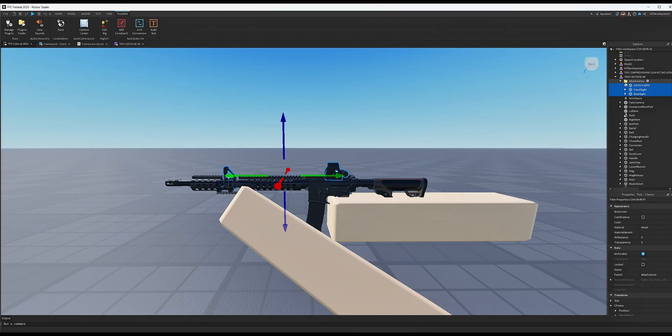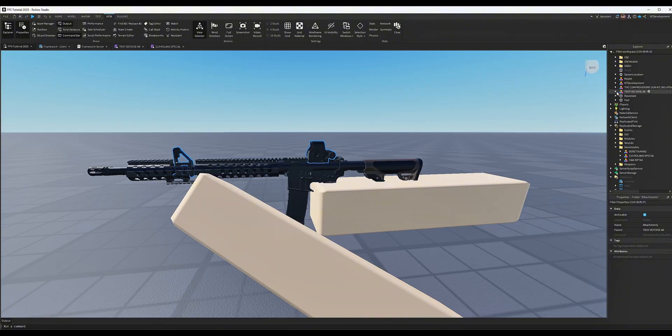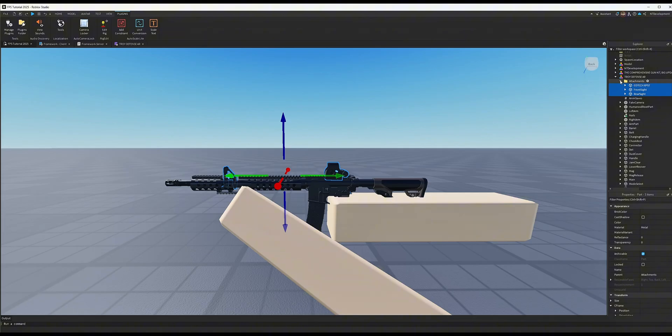Leave them in this folder so you don't mix them up. Super important: every gun in your view models must have an attachments folder. If you have a pistol or other rifle you haven't done sights for yet, still add the folder — just click plus, search for Folder, name it 'attachments', and leave it empty. As long as it exists, the game will let you run without a scope.